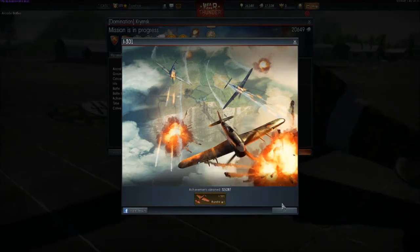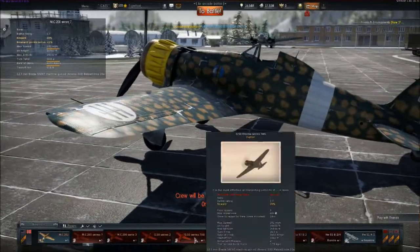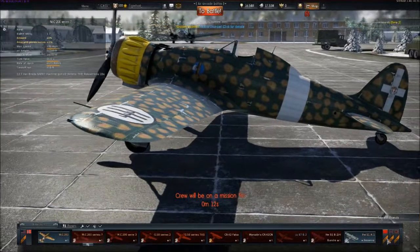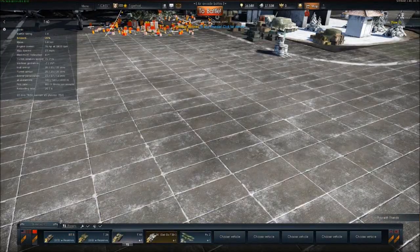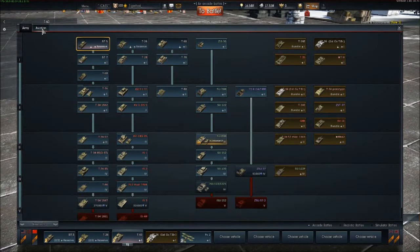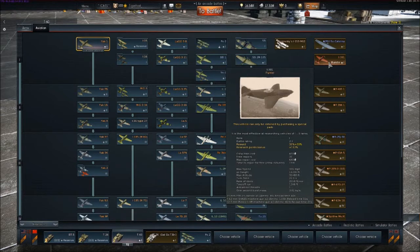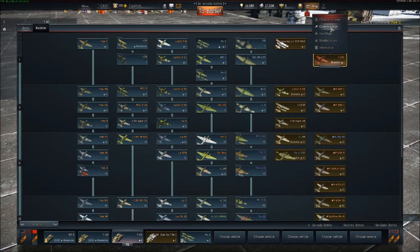So here we are — the I-301, let's go ahead and take a gander. We'll head over to the Soviet tech tree, because the Soviets are always plastered with exclusive units. There it is: tier 1, battle rating 2.3. Let's take a look at that in the hangar.